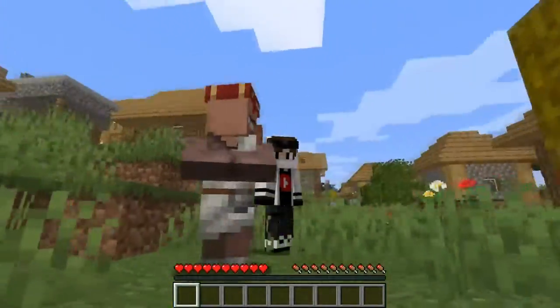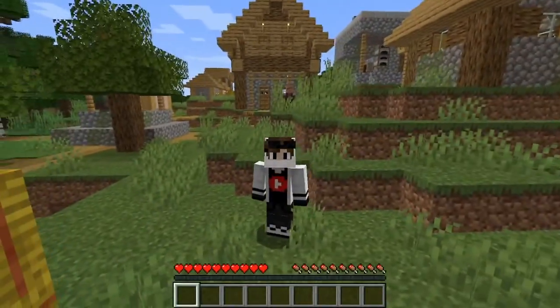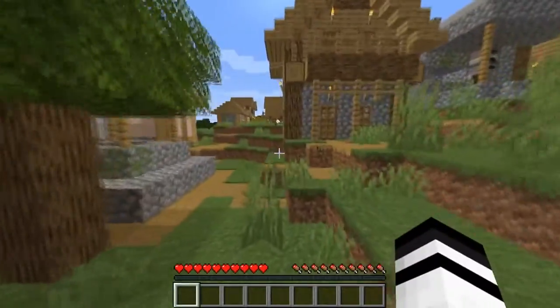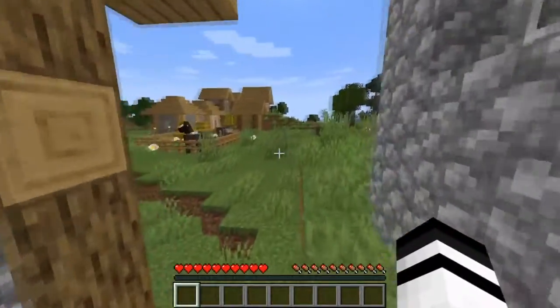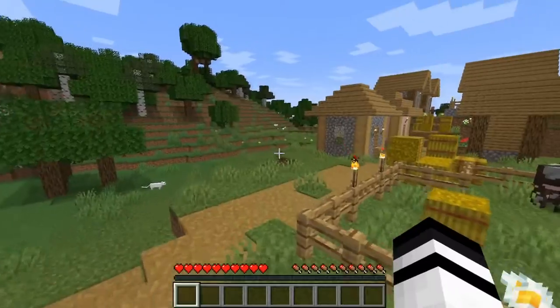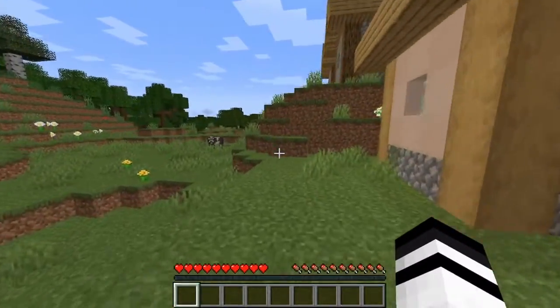Here we are and as you guys can see we have spawned in the village. We're quite lucky to spawn at the village and maybe we can be close to the End portal too. What we're gonna do is look for some sand and as soon as we find it we're gonna break it and we should get OP items from it.